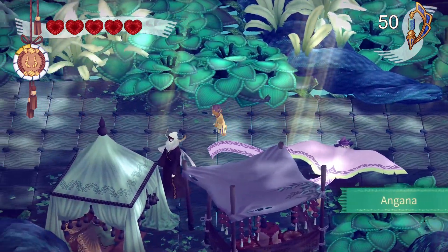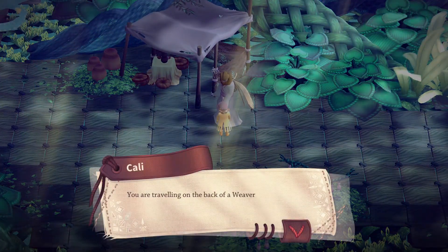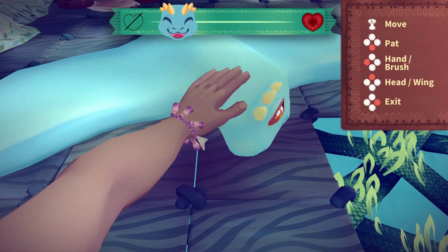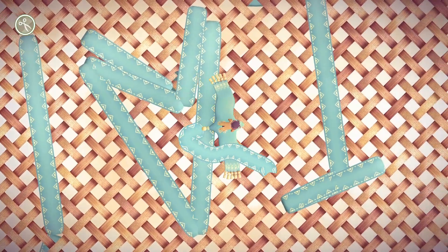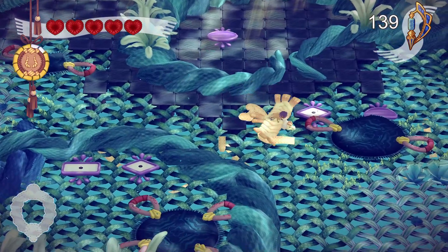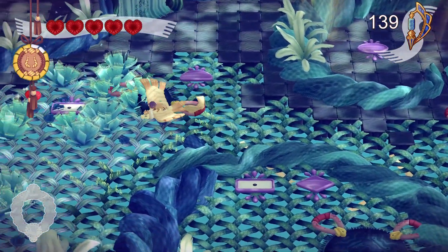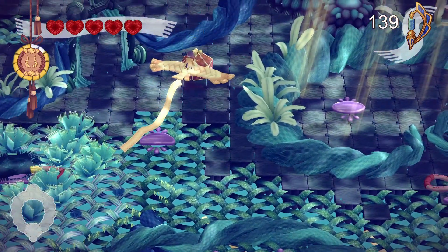In between the dragonriding action, you visit town areas on foot. Here you talk with residents to glean information about where to go next and you can also buy items and upgrades from the shop. You can even pet and please your dragons through a charming little mini game. On top of the main game, for the artistic and creative players, there's a playground mode where you can freely stitch and create your own digital embroidery. It's not surprising that the game launches this week on the Nintendo Switch alongside the PC, as it really does feel like a classic Nintendo adventure. If you fancy dragonriding in a woven world, give Weaving Tides a try now.